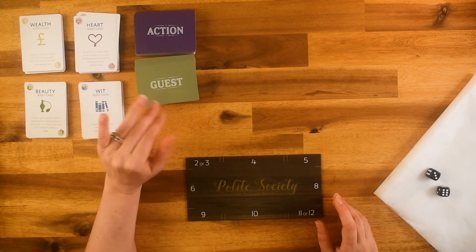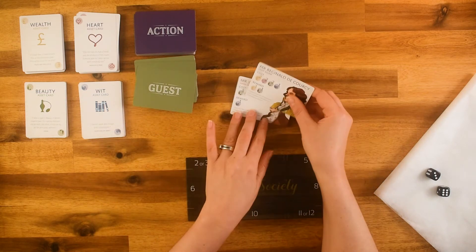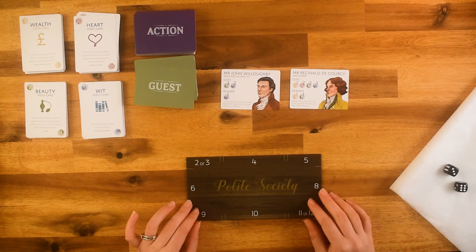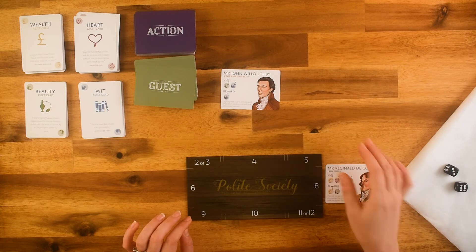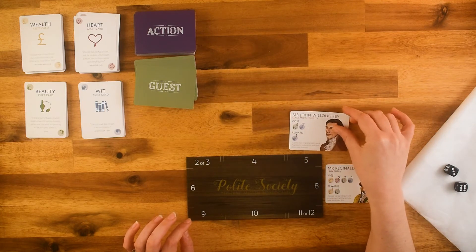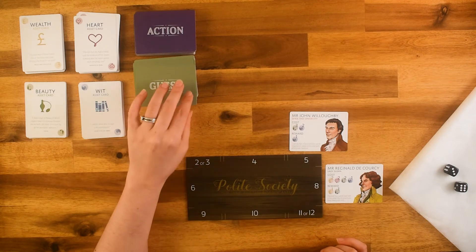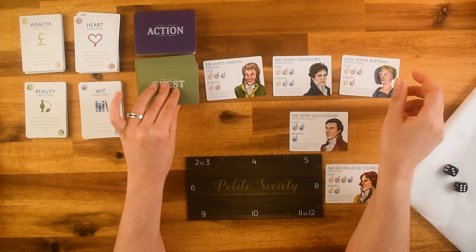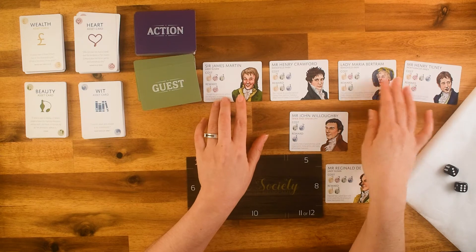As I said last time, to start the game, you take the number of players, multiply by two, and pull up that number of cards. So we have Mr. John Willoughby and Mr. Reginald de Courcy. Because I'm the only player, we're going to get both of these players at our table. I'm going to put de Courcy at number eight and Willoughby at number five. Remember, first phase of the game — we need to make sure we have four characters up. Now we are ready to go.